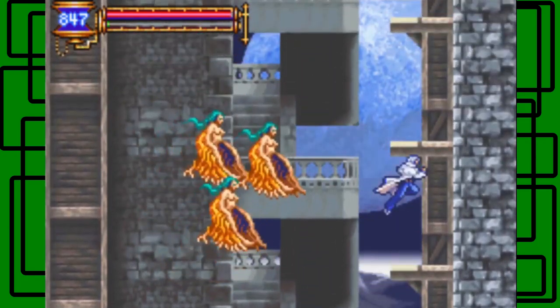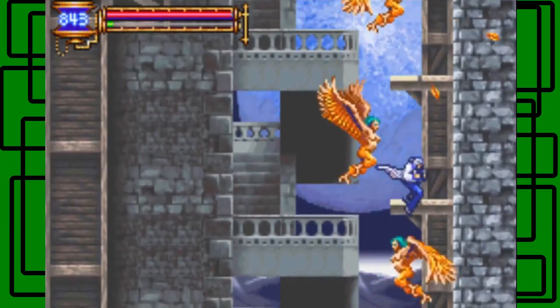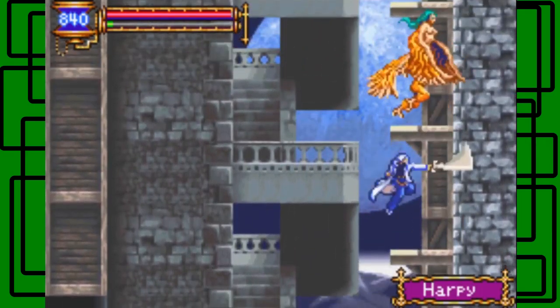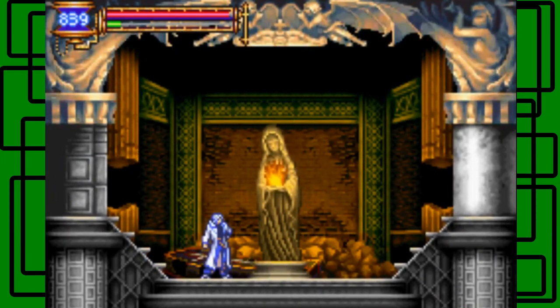I'm ending this part right here. This has been Castlevania for the Game Boy Advance. In the next part we'll take on the clock tower and hopefully finish it off. This is Draco — goodbye and hope to see you guys next time. This is a let's play for the Game Boy Advance, so let's play.